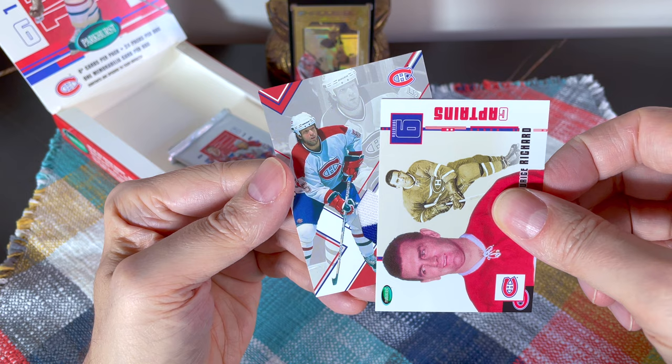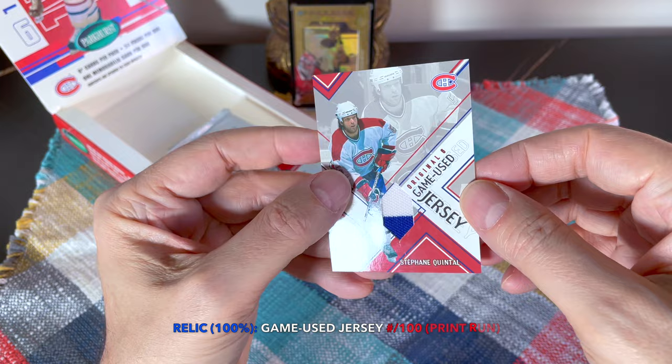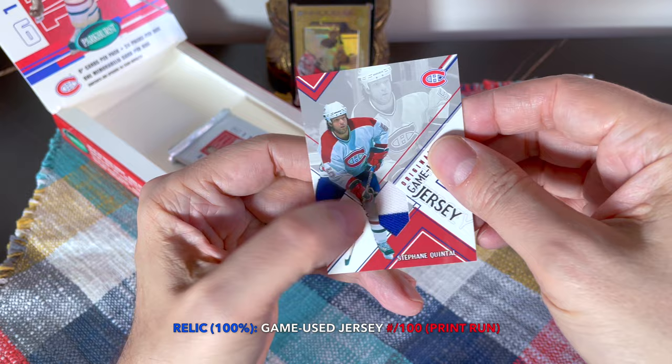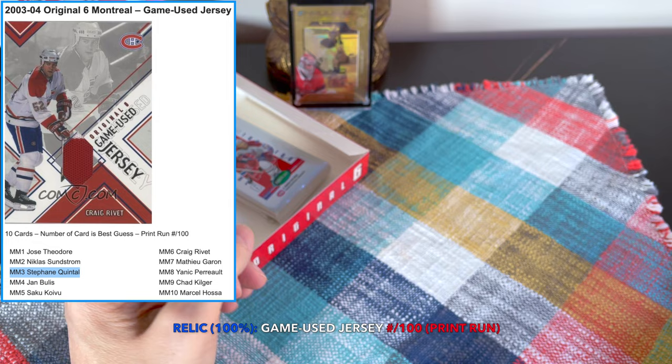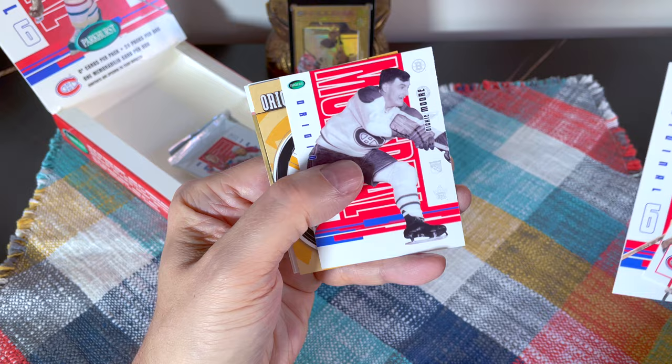Let's see who it is — it's obviously not Saku Koivu — and it is dual-colored! I'll take it. So it's a game-used jersey, which is pretty basic for this product when you consider there are sticks and stuff. And it is in fact Stefan Cantal. Not the best hit, I have to admit, but still a beautiful card. I love the coloring on it, and of all the contemporary players, at least it's one we remember slightly fondly. It was a tough era for the Habs — the early 2000s was really their worst era, pre-Price.